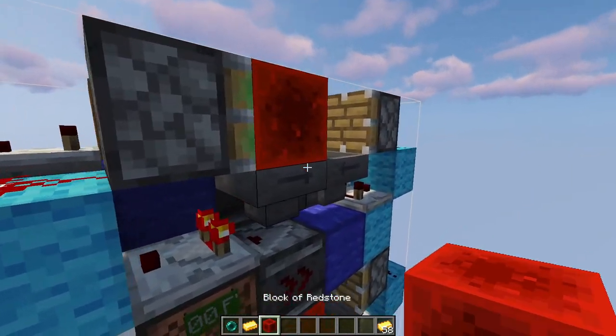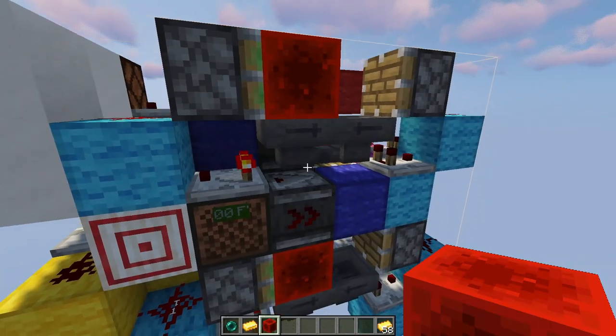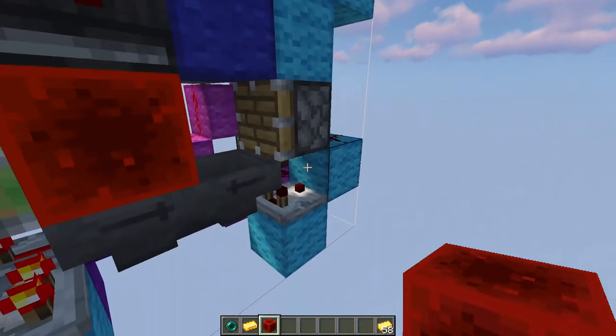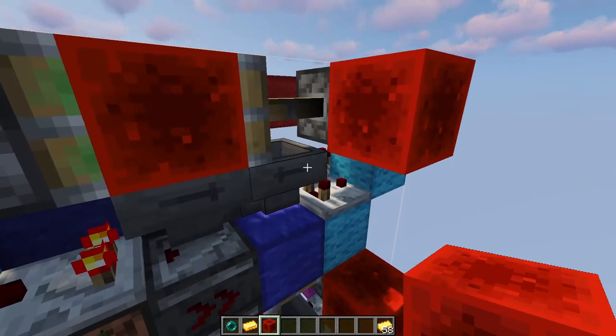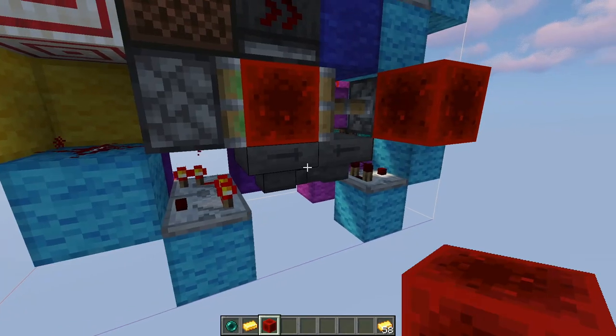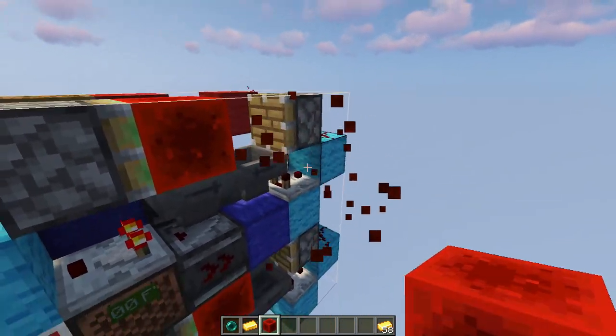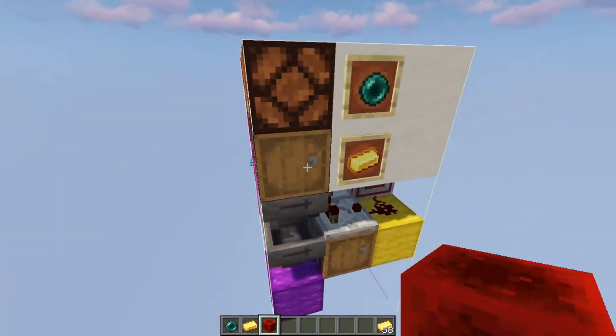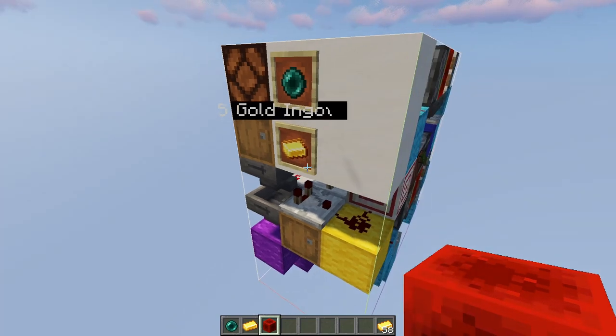To change the amount of payment and payout items, just activate these two regular pistons and you can access the two hoppers to change the amount of items inside them. Once you're ready, just take out the redstone blocks again and after your next purchase it should already be changed.